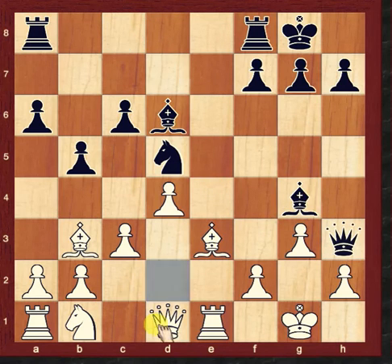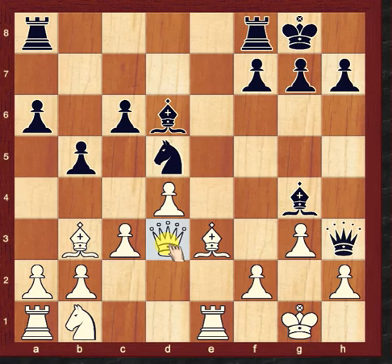Bishop to c4 and Queen to g2 — this is the Marshall Attack's key move. Hope you are enjoying this video. You will see Part 2 of the Marshall Attack in my next video. Good luck!